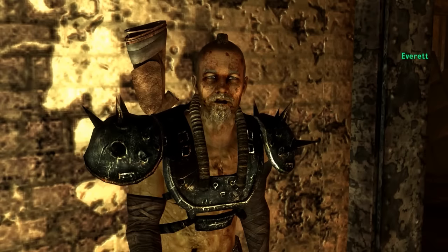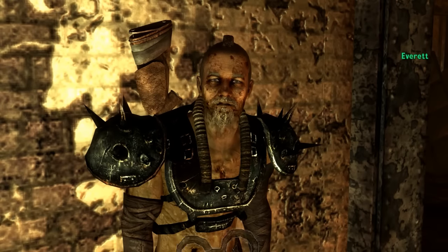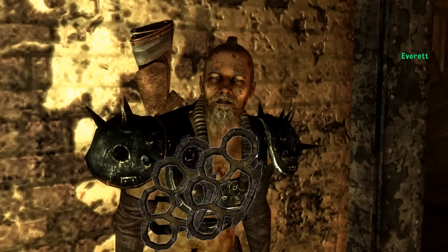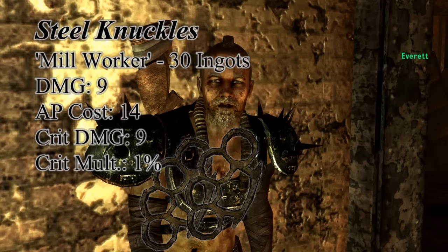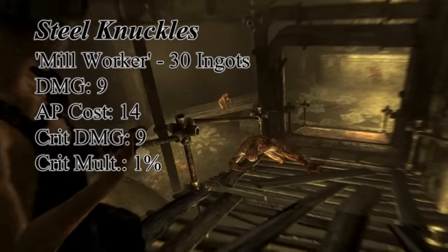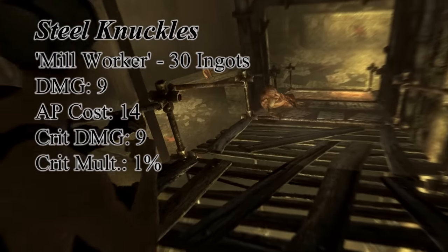Coming back to Everett with thirty ingots will give you the Steel Knuckles, a unique pair of brass knuckles with a base damage of nine, critical damage increase of nine, and a critical multiplier of one. For those who like the up close and personal approach, out of any unarmed weapon, the Steel Knuckles have the lowest AP cost for VATS.